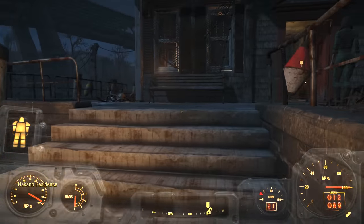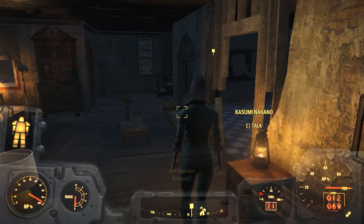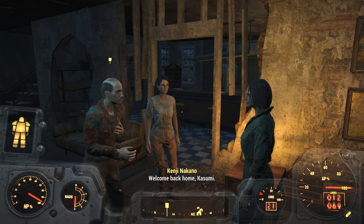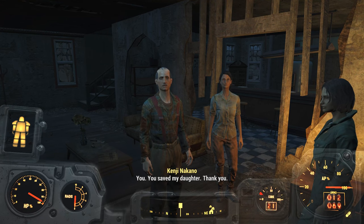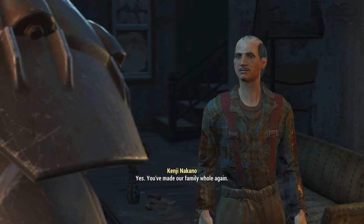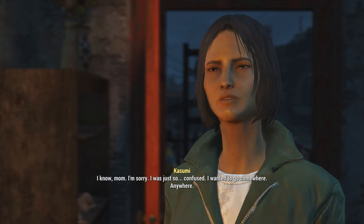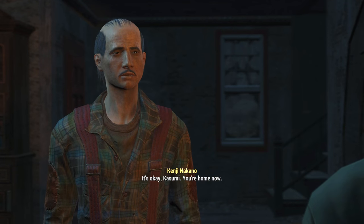Alright, Nakano — I want monies. Kasumi? I'm home. Oh my God, my baby is okay. Welcome back home, Kasumi. It's good to be home. You saved my daughter — thank you. Are you all going to be okay now? You have made our family whole again. Kasumi, does this mean you know we're your parents, right? You're not a synth. I know, Mom. I'm sorry, I was just so confused. I wanted to go somewhere — anywhere. It's okay, Kasumi. You're home now.